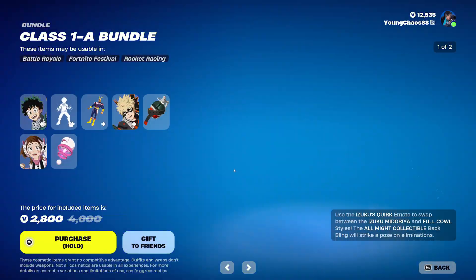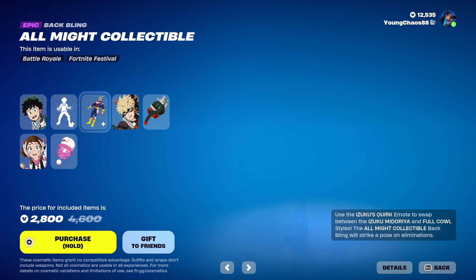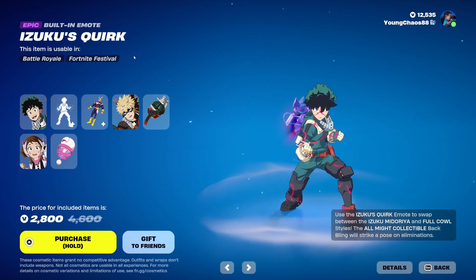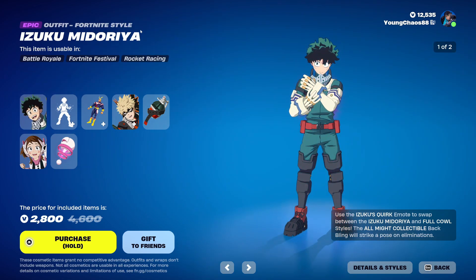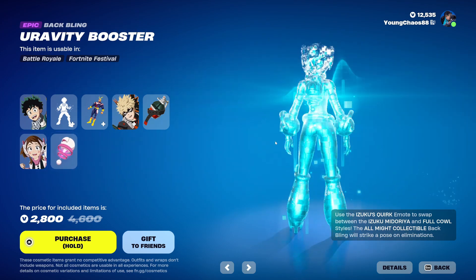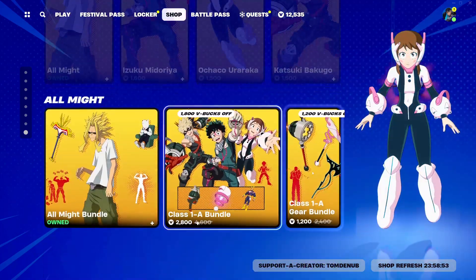We also have the Class of 1A Bundle — a total of 7 items. We have Izuku Midoriya with the wrapping All Might's Collectible — an epic skin at 1,500 V-Bucks — which includes the Izuku One For All Spark built-in emote that transforms you into the secondary style. We have Katsuki Bakugo with the wrapping Grenade Bad Pack — an epic skin at 1,500 V-Bucks. Ochaco Uraraka with the wrapping Gravity Booster — an epic skin at 1,500 V-Bucks. And you buy all those skins separately.